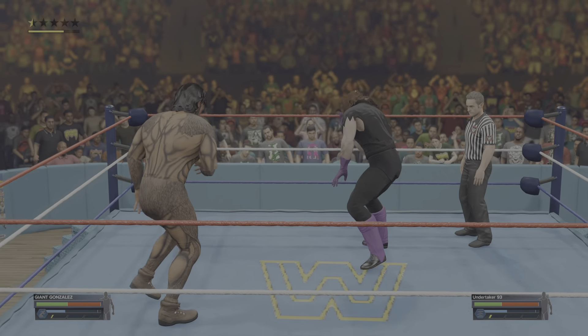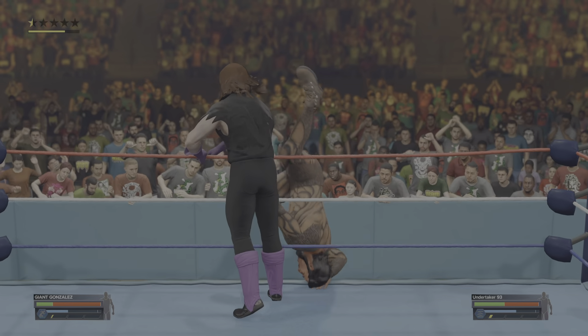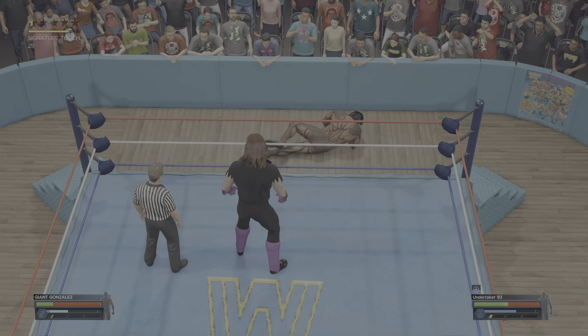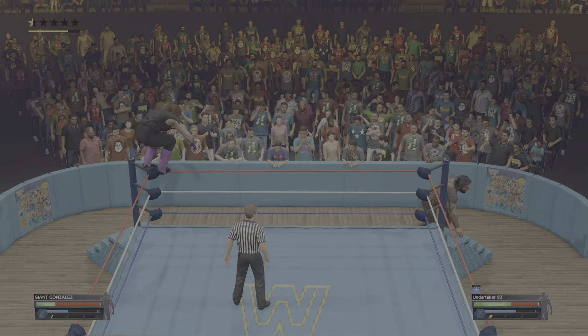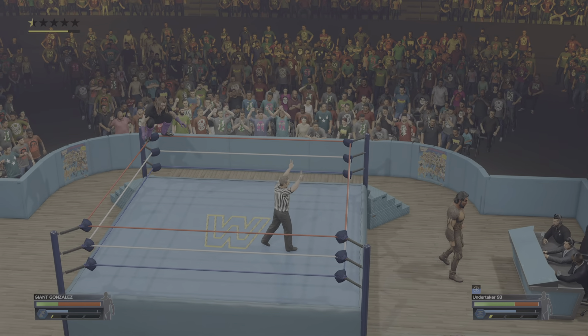Close fist punch to the jaw — that's one way to break up a move. Reversals, reversals, and more reversals. He's staring his opponent down, getting into that zone. Do it all you want — he's just feeding off it more.